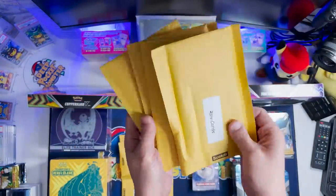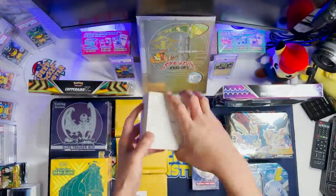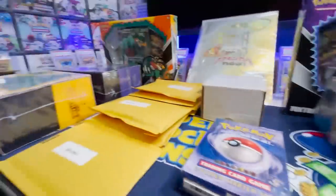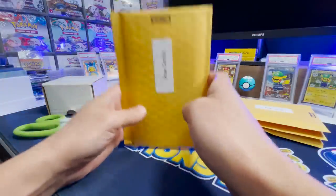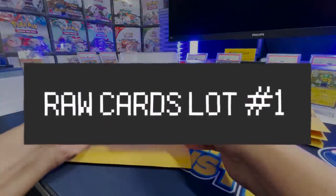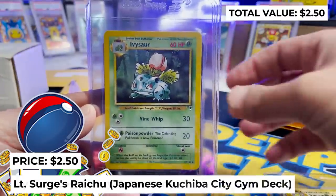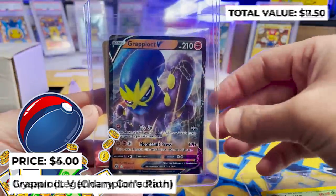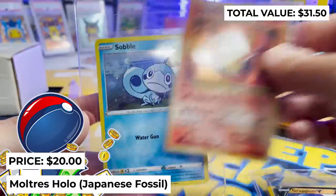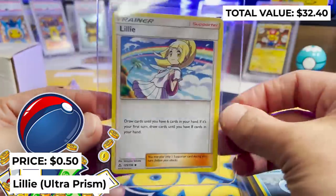Now we've got these raw cards that we're going to open up, and we'll give away each sort of set as we go. Same thing with the booster packs and the PSA graded card. Let's open up the first lot of raw cards. We have a Lieutenant Surge's Raichu, an Ivysaur from Legendary Collection, Grapploct V from Champion's Path, Moltres holo from Japanese Fossil — beautiful holo there — Sobble from Sword and Shield Base, and hidden in there was a Lillie from Ultra Prism.